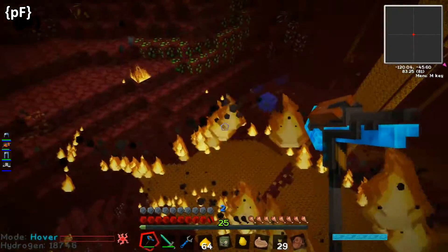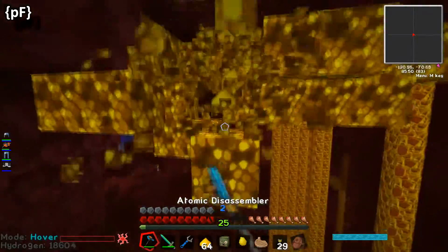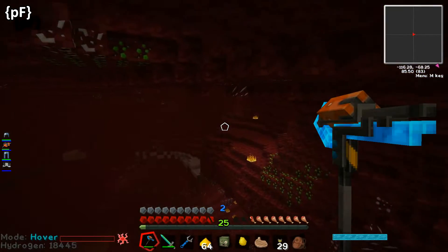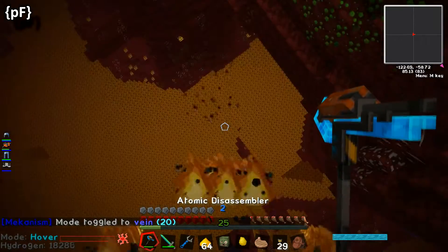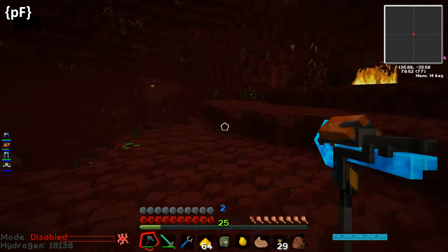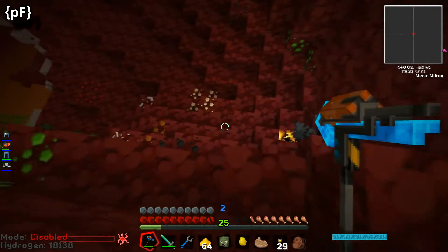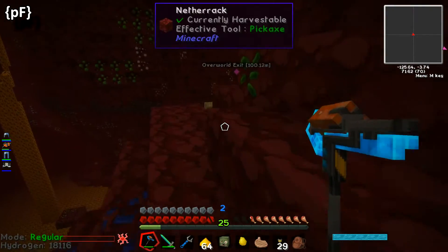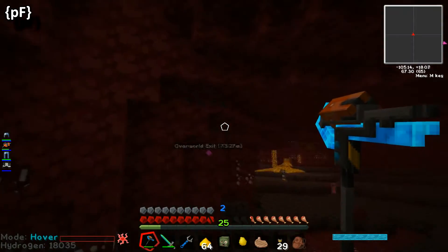I'm not a big fan of the Nether at all - I don't really like it, it is hell I understand, but it's still a pain. I'll grab this glowstone and we'll head out because I can hear a ghast. Let's head back to the waypoint over this way. This stuff's poisonous so don't touch it. Another thing you can do is obviously use the jetpack to slow your descent.